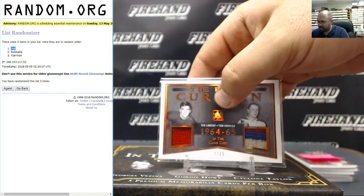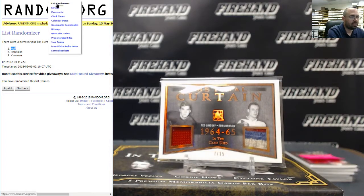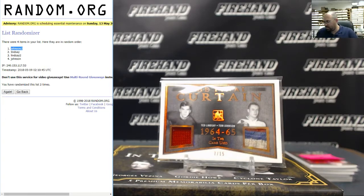Next up we've got The Final Curtain between Ted Lindsey and Tom Johnson. As this is only two players, we'll enter names in twice to get a proper randomization — three times. Going to the letter J: Tom Johnson, letter J, Black Locust Records.